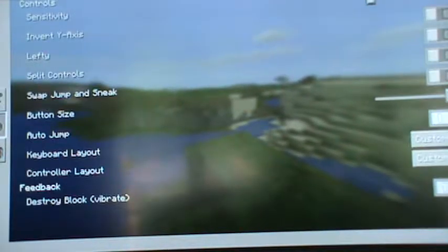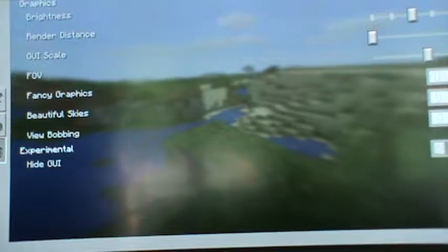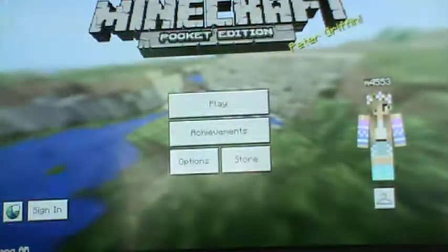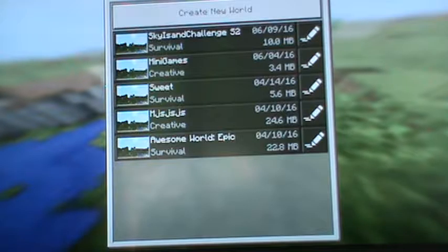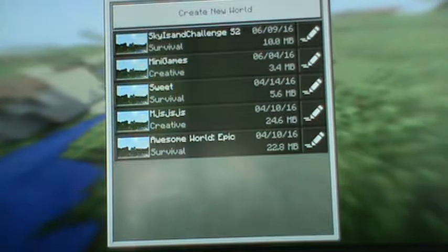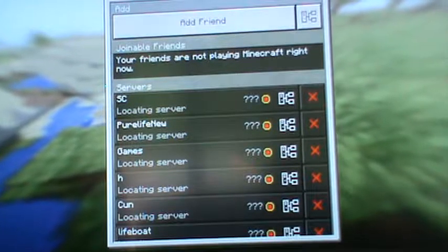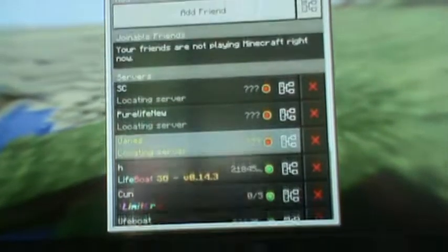It has to be Xbox Live though. Everything looks the same here. This is the new setup — it's like the Xbox right now. This is your friends list, this is your server list with all the servers, and you can add servers and stuff.